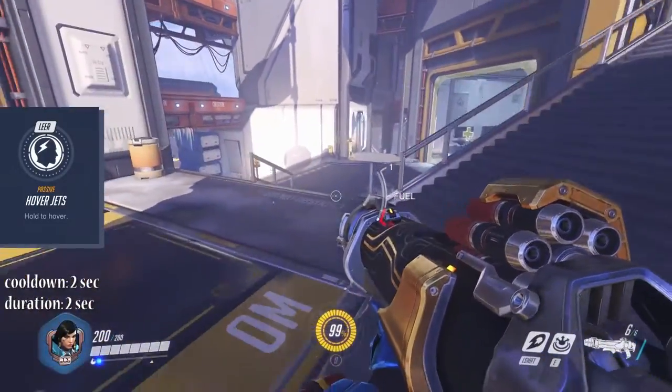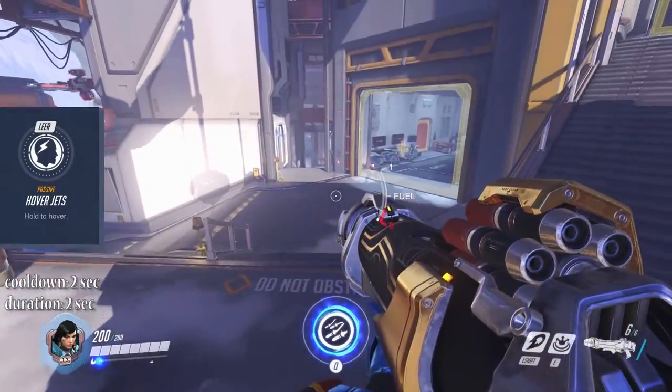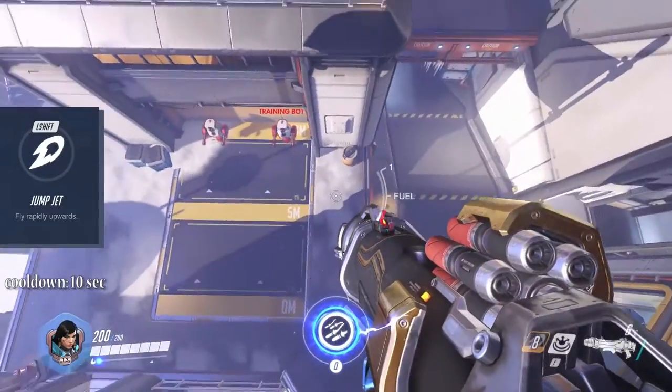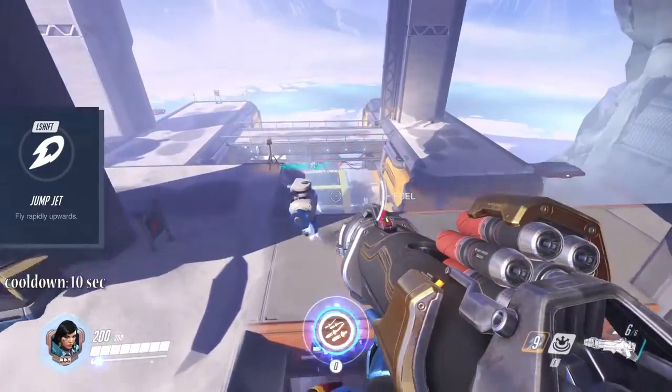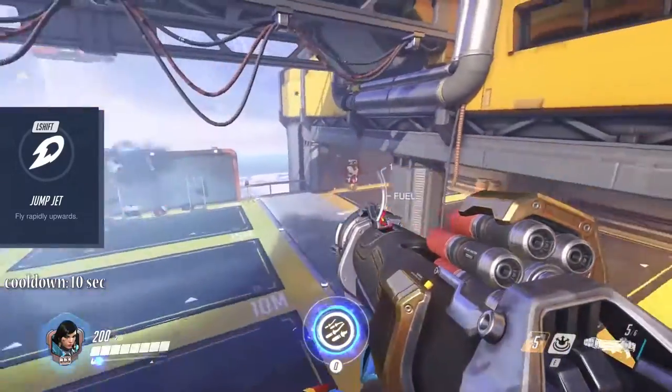Of course you can tap the hover button for shorter boosts to better control your flight and last longer in the air. Pharah's left shift ability Jump Jet launches her into the air. This ability has a 10 second cooldown. You can combine that with the hover and attack your opponents from above.